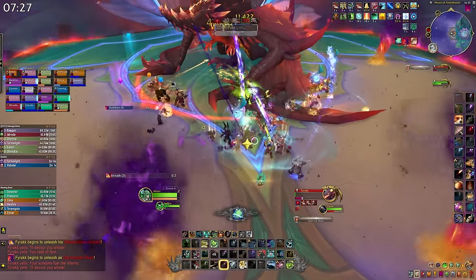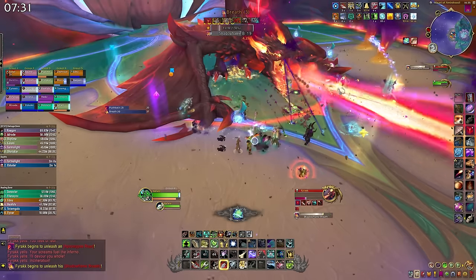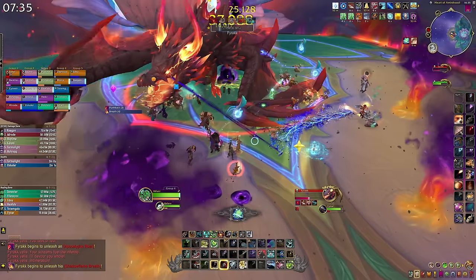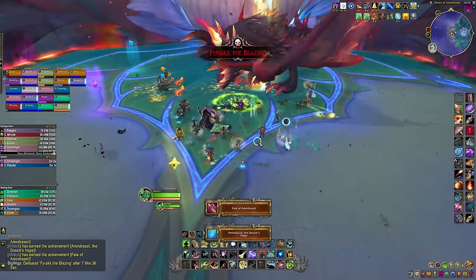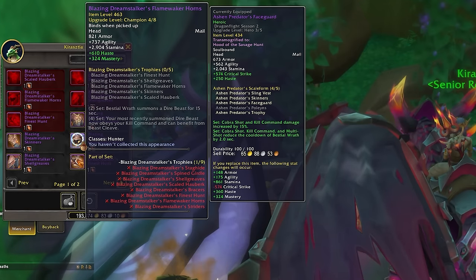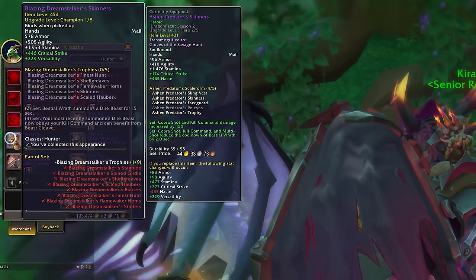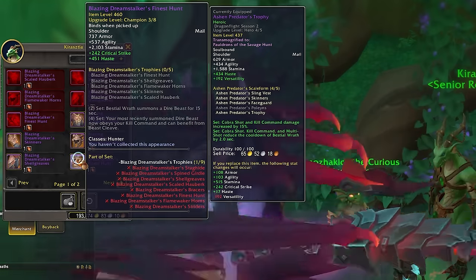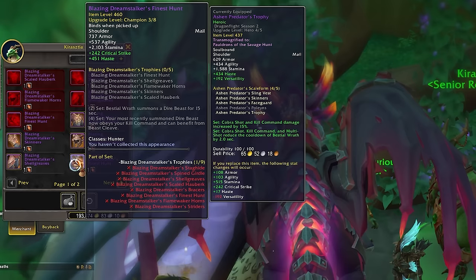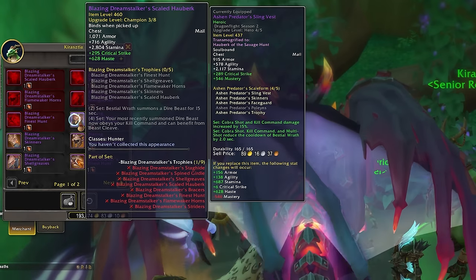The last boss in the raid, Farak, drops tier as well, but in a different way. If you kill Farak, you'll have a chance to get a Flame-Warped Curio. This is exactly like the achievement token, where you can trade it in for a tier piece of your choice. The item level will match the raid difficulty you killed Farak on, but the flexibility of these tokens allows you to pick and choose which gear slot you want, so you can fill in the gaps super easily. Eventually Farak will also be available in LFR, so everyone will be able to have a chance at those Omni tokens.